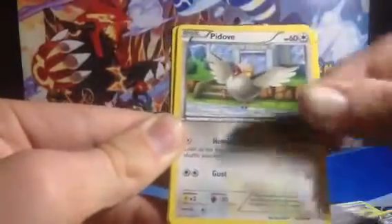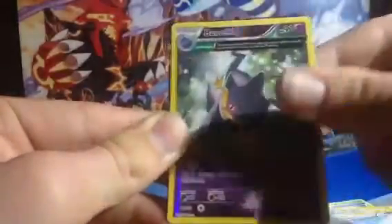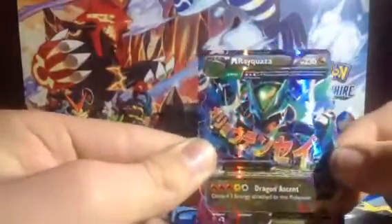The Inspirers, Halo, another Bagon, a Padove, Swablu, Reverse Binette. That looks awesome — Mega Rayquaza EX.